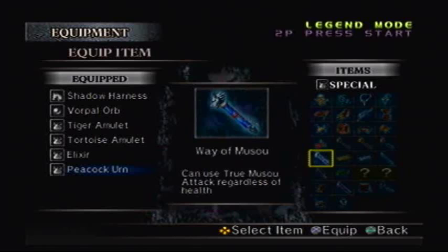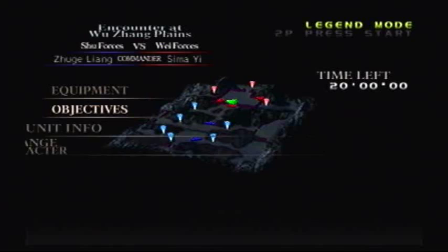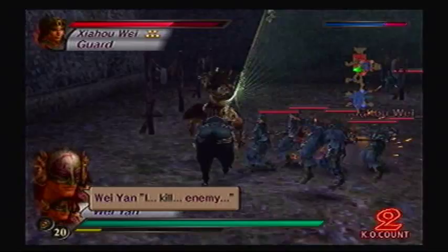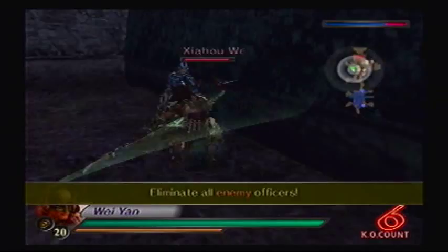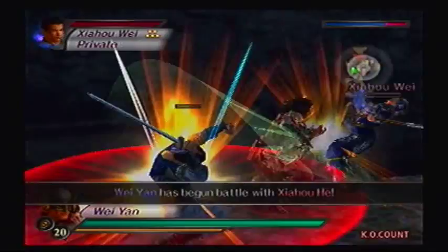I already got the Elixir on, and maybe I'll go with the Wind Skull to increase my range. Now there are two ways you can actually win this battle: defeat all three Wei Officers over there, which will trigger another Wei Officer — you've got to defeat those three within two minutes to get it. Or, if you're too slow, then you have a different force to fight. Also, these Officers are in Hyper mode, so they're not going to be super easy to defeat.